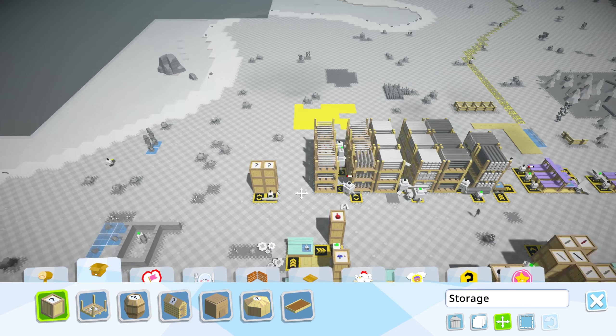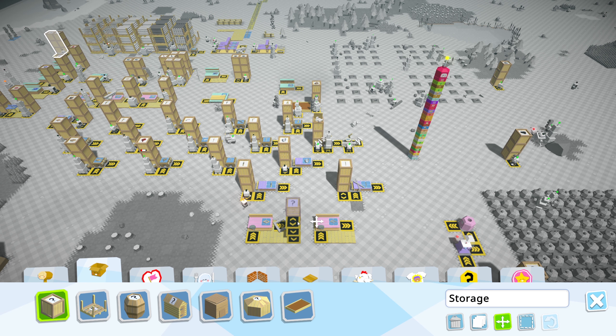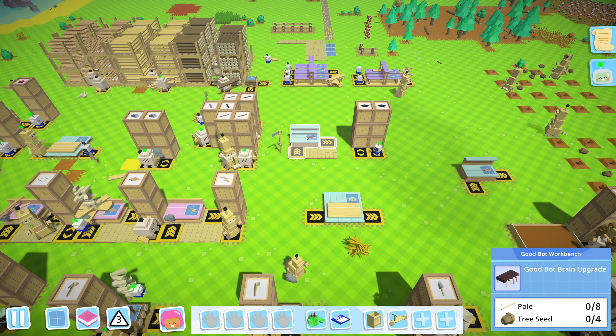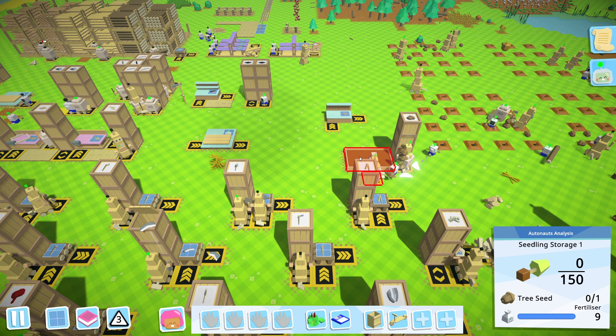Not good. Let's move these crates. We're going to make two bot brain upgrades. Luckily we have plenty of seeds so we're fine with that.